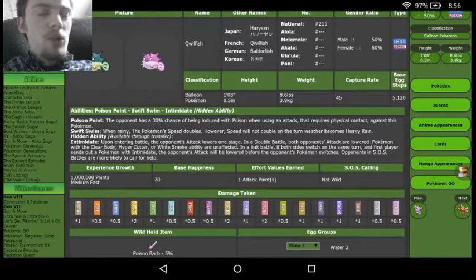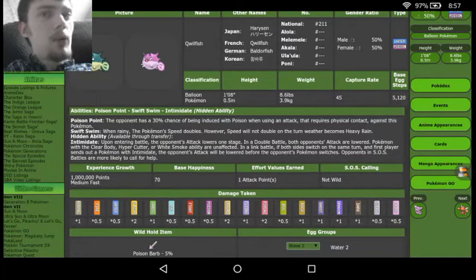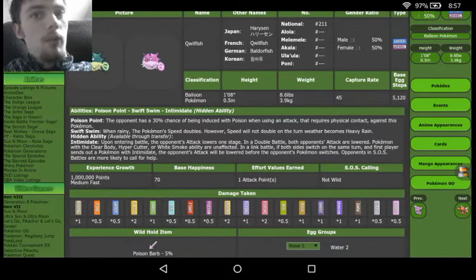We also have Swift Swim, which means when it's rainy the speed gets doubled. Mostly you're going to see that on stuff like Mega Swampert or a full water team. Mega Swampert's only ability is Swift Swim, so it's typically used with something like Politoed. That Politoed sets up Rain Dance, and then Swampert comes in, Mega Evolves and gets its speed doubled, lasting for at least a good 4 or 5 turns of it just outspeeding you completely.